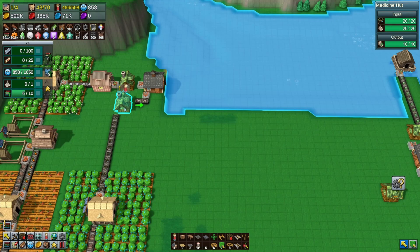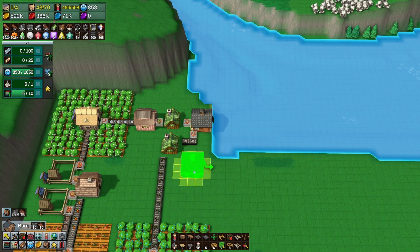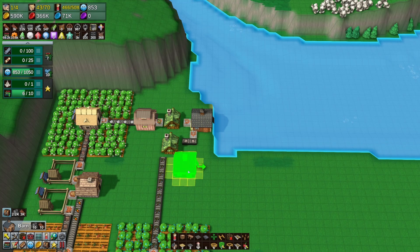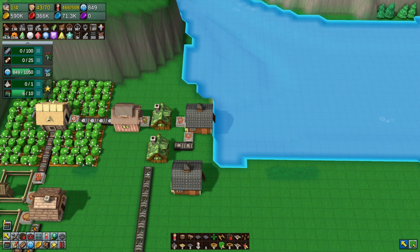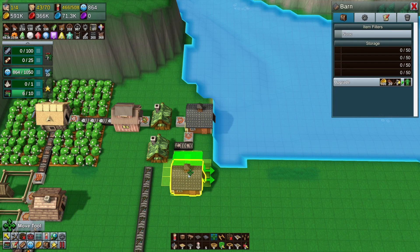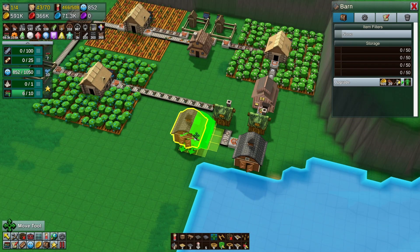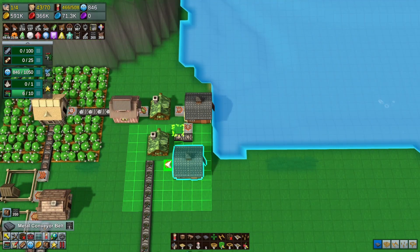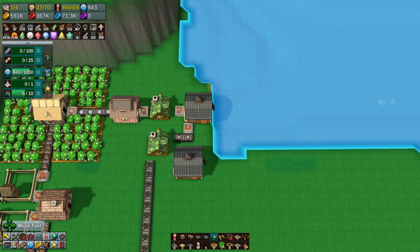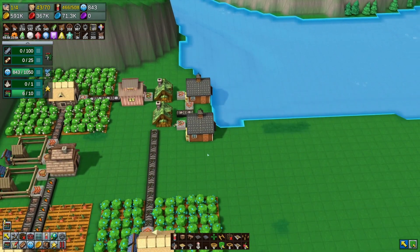Oh yeah, look at this - we forgot to build a barn for these guys! I am so neglectful. If we put this here - yeah, let's do that. Actually, let's move it over one - go here, okay. Let's move it again. That makes sense because it's lined up with this one - boom! I won't apply the filters because that's all that's going to go in there; I might do it later off camera. Now all of this should be running until this is filled.